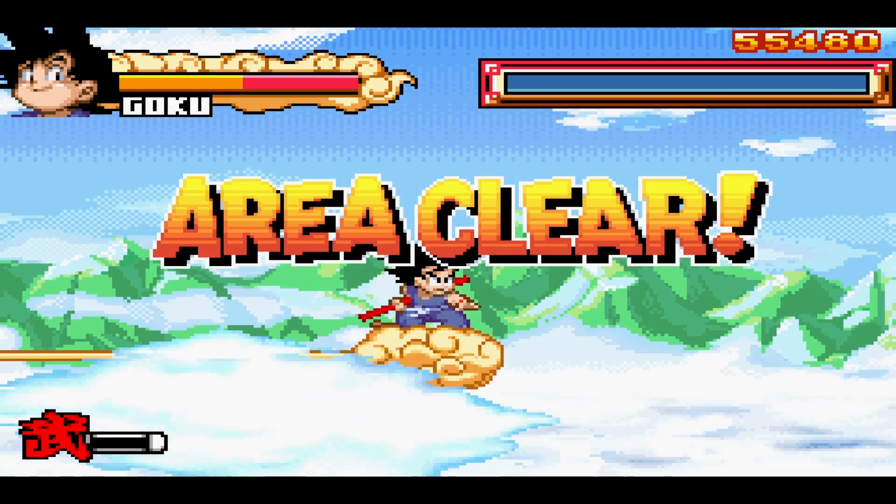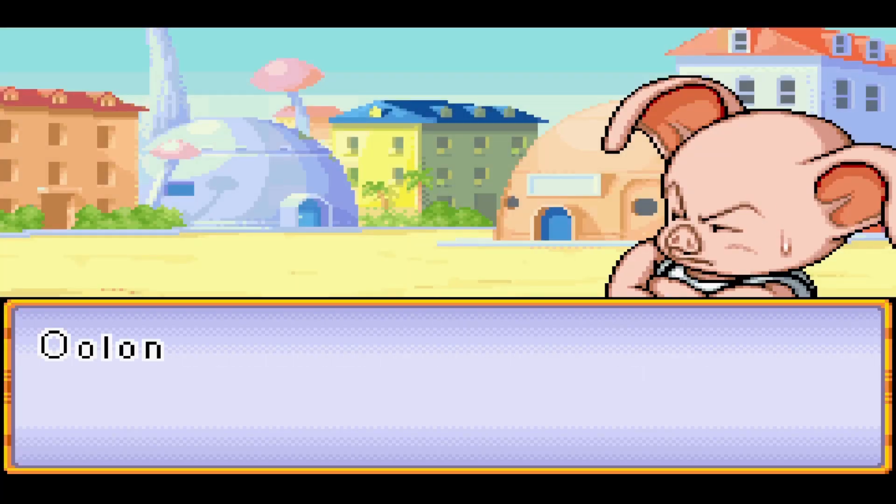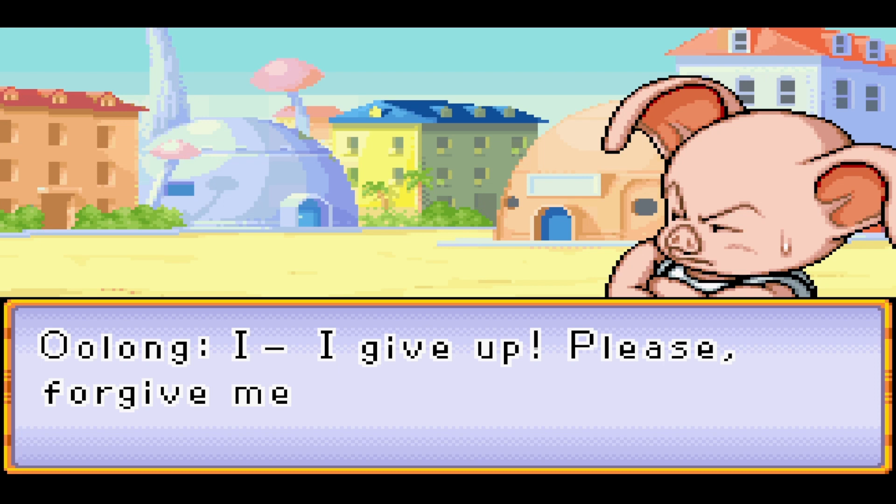There's Oolong. So that spinny power pull attack, your super attack, that comes in handy for sure on that, because you can get bombarded by those pterodactyl guys, and Oolong's shooting his fire, or he's trying to drill you up the butt. That sounded wrong, I apologize.